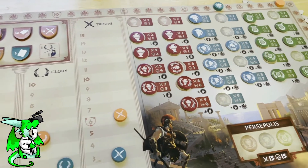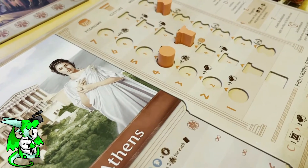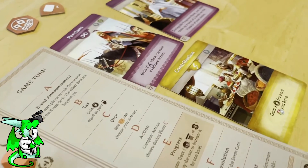Khora: Rise of an Empire is a 2–4 player game with a lot of fun mechanics such as card drafting, dice rolling, resource income, and so on.